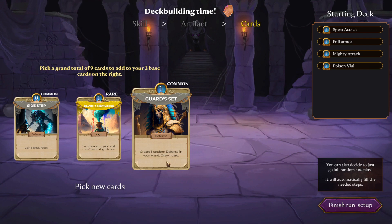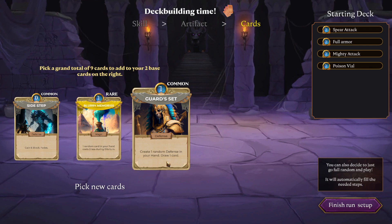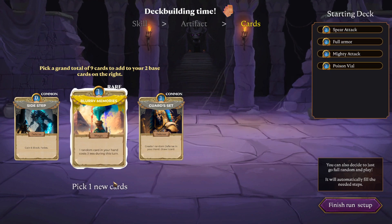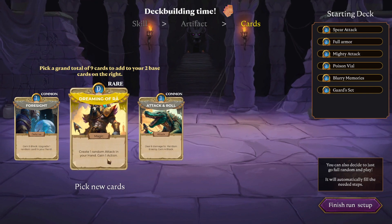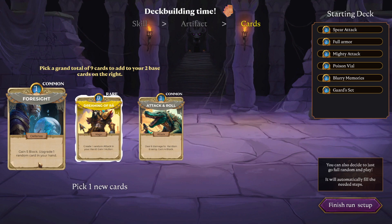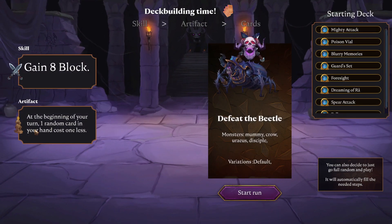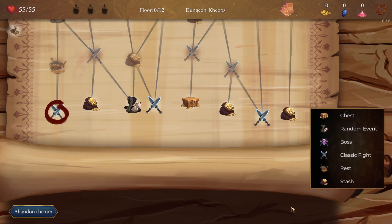This yellow card gains six block, fades — when played, this card goes into the fades collection and you won't draw it again. It costs zero, that's why. Guard — create one random defense in your hand, draw a card. Blurry memories — one random card in your hand costs three less during this turn. Dreaming of Ra — create one random attack in your hand, gain one action. Attack and roll — deal six damage to a random enemy and gain four block. Foresight — gain five block, upgrade one random card. I want to see what an upgrade does. Gain eight block is our skill.